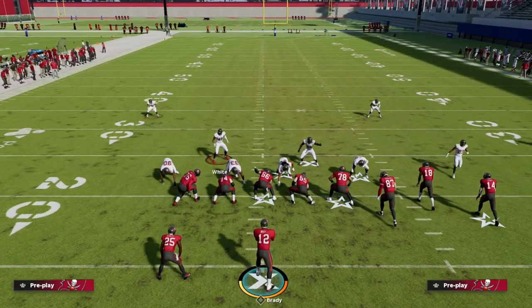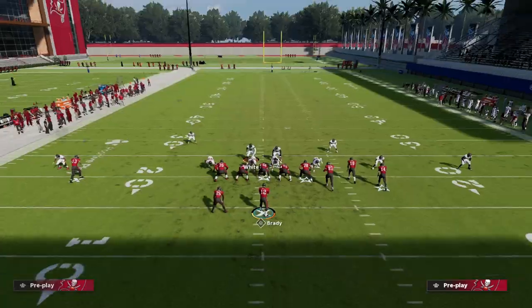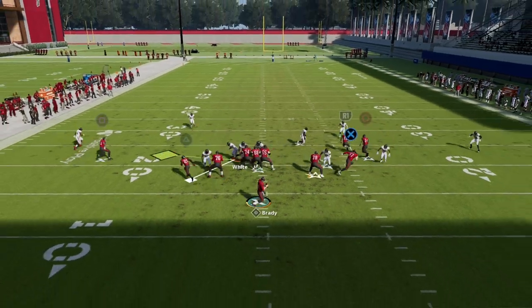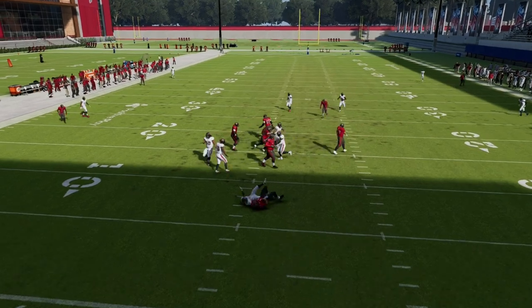We're going to be able to run a cover 2 shell behind it. One of the things that makes this so good is that we can also bring our safeties down in the box, playing a more aggressive style of defense. As you can see here, this gives us the freedom and flexibility to get over the middle of the field.